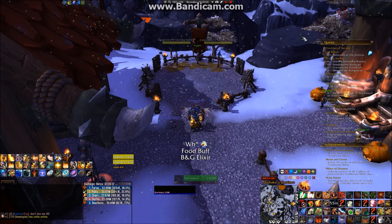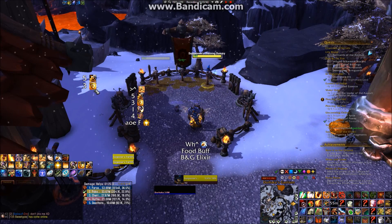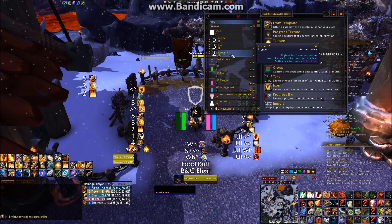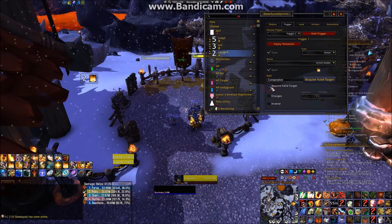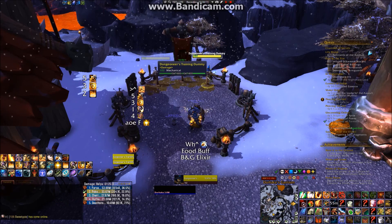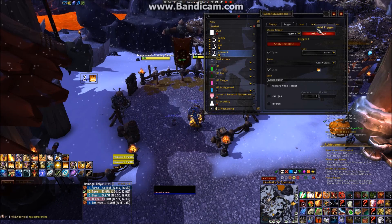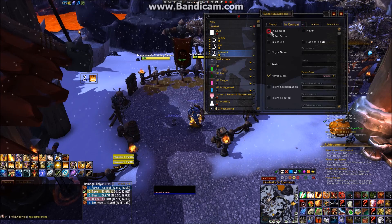Now let's see if our new settings are working properly. Clicking on an attackable target, you can see that the Consecration icon is not showing. That's because Consecration doesn't require a valid target to cast, and the duplicate we made earlier has that trigger selected. Let's make the correction now. Now we find that the Consecration icon is always up even when no target is selected — to hide it, set the display to show only during combat.